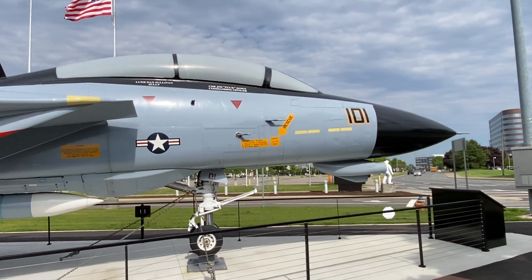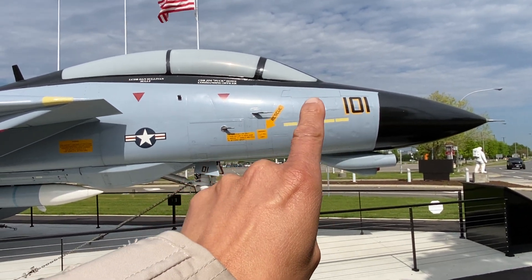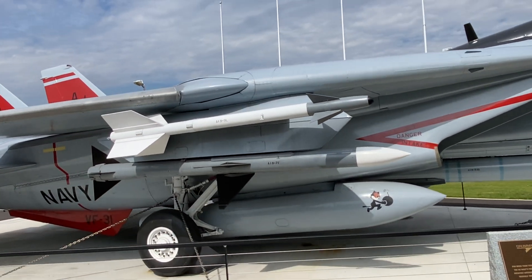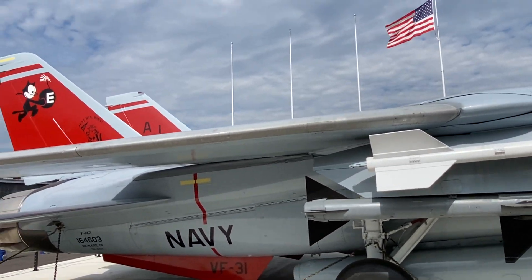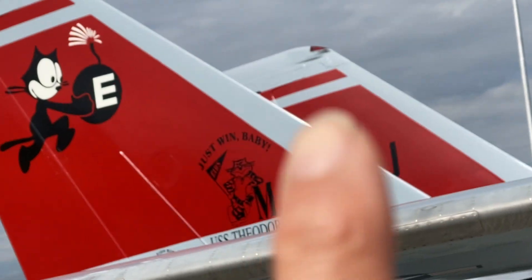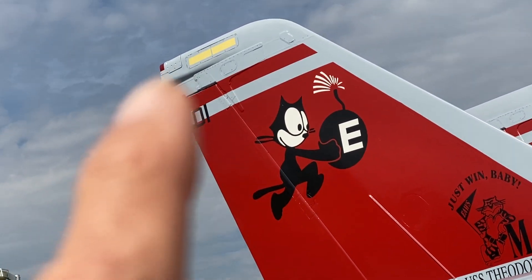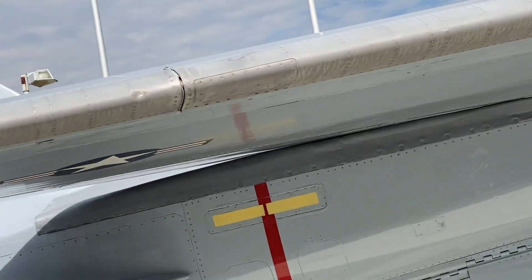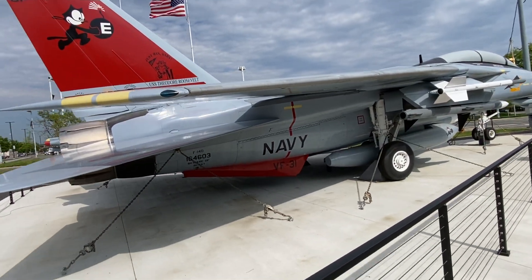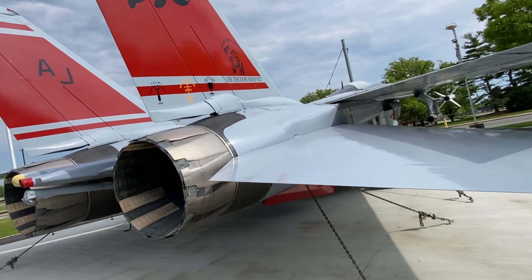You can actually get a better picture of the retractable refueling probe here. It's curious how the nav light on one side of the vertical stabilizer faces one way, but on the other side it faces the other direction — a little detail in case you're building a model. And that concludes the walkaround of the famous F-14.